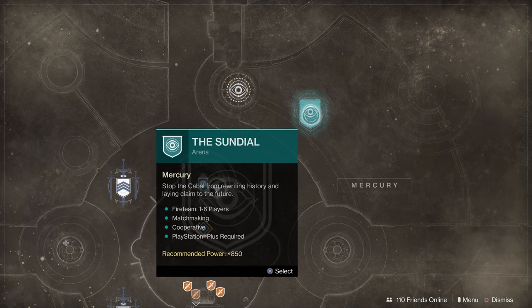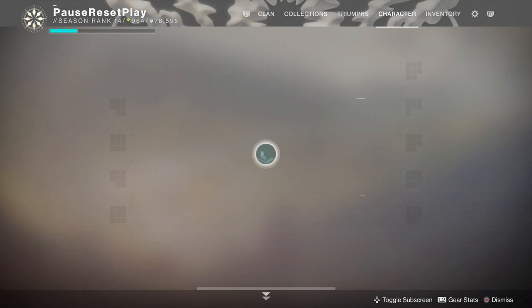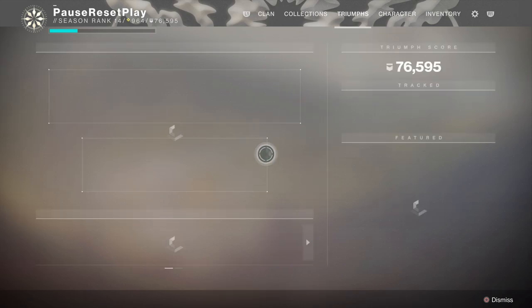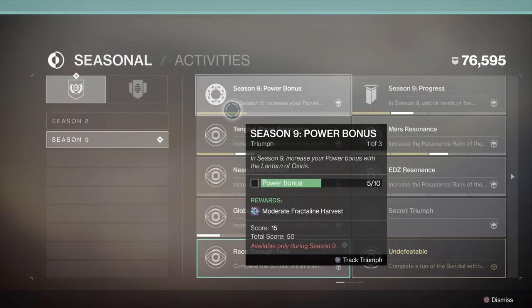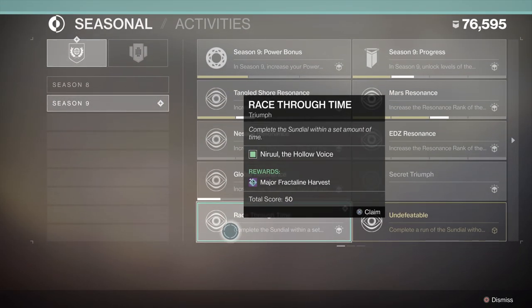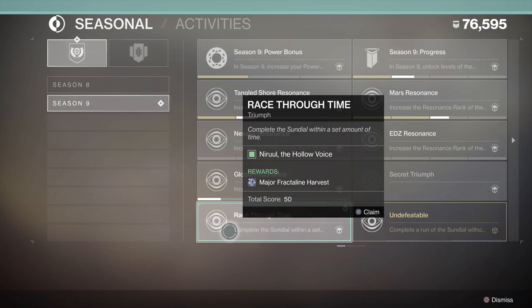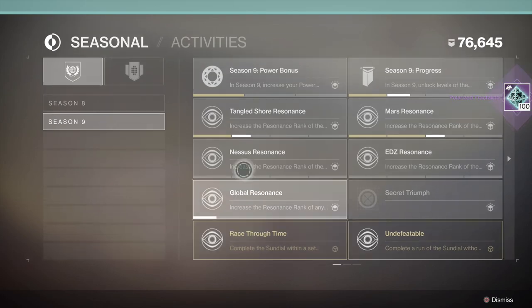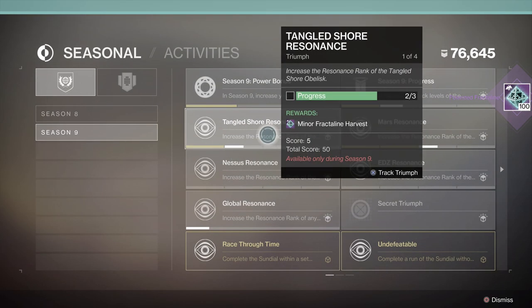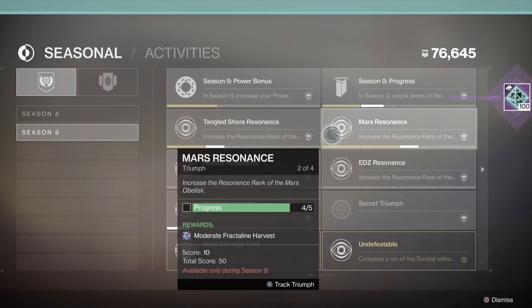There are also triumphs you can complete which give you polarized fractal line, and some of those give quite a bit. For instance, I have a completed time trial triumph that I haven't turned in — it gives a major fractal line. If I turn this in, that gave me 100 right there. Other triumphs only give minor amounts, but you can do these early on to get started and complete that first extractor perk.